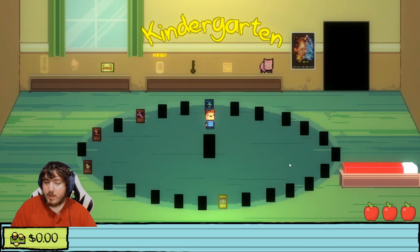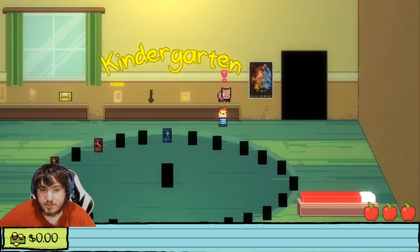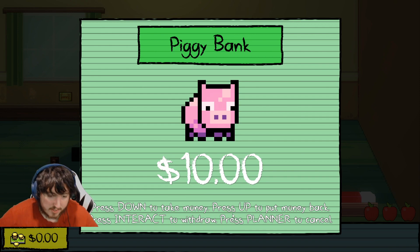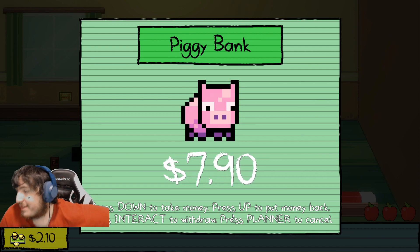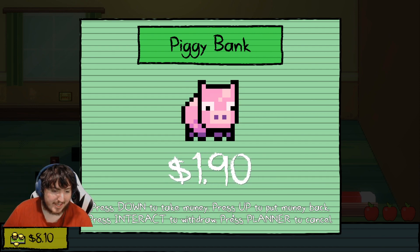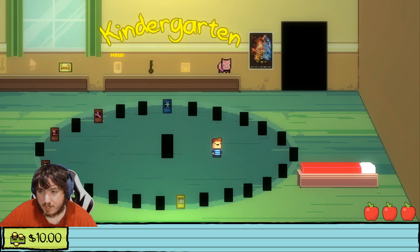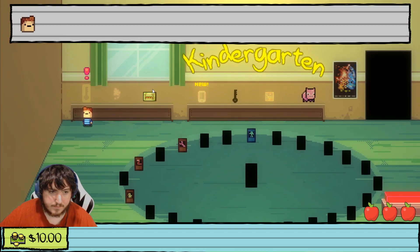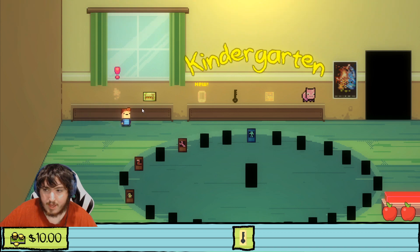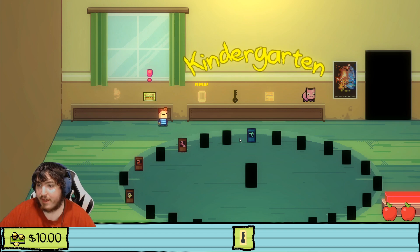Welcome back to another video. In the previous video we did Bug's story, so we got the teacher's phone. I just finished grinding back the max ten dollars that we need for Monty's story, because we literally need all the money in our piggy bank. Monty's story is very complicated, and we need a key mold — this is the last one we do before the final storyline, so it's gonna get pretty crazy.